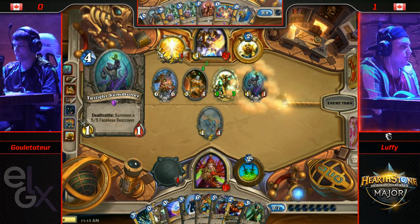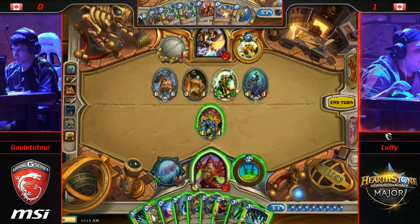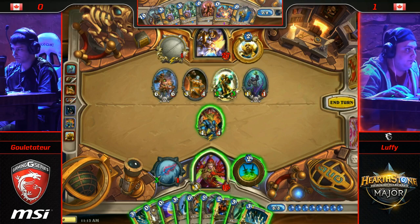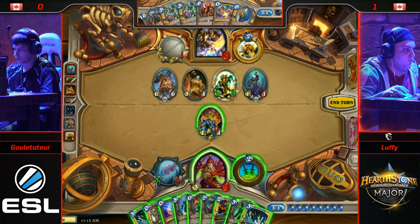It's going to go with Twilight Summoner and Keeper of Uldaman. Keeper of Uldaman is largely dead in this matchup, but that's the go-ahead for Luffy — he untaps all of his turn with a Gadgetzan Auctioneer in play. Buckle in, because this turn's about to get crazy.